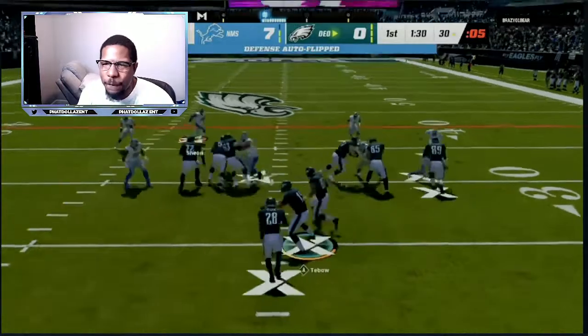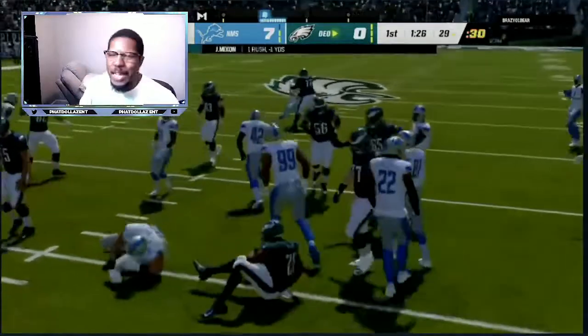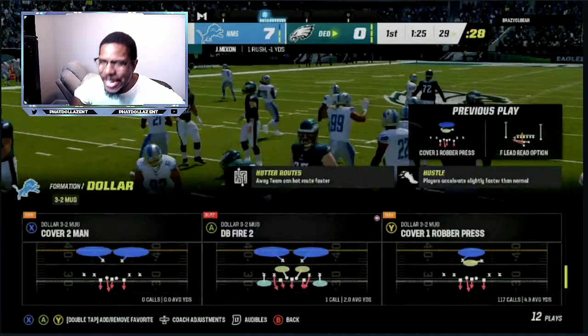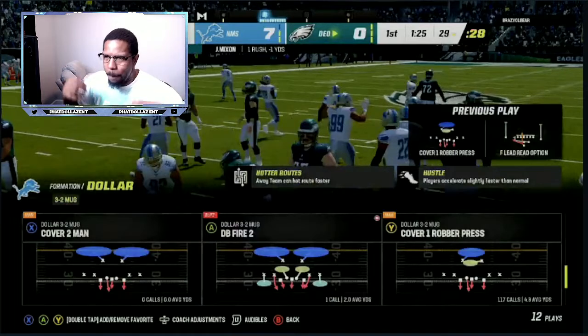All right, so the defense we're going to be going over is the Cover One Robert Press, out of the Bears defensive playbook. Cover One Robert Press has hands down the best man coverage in the game, and this is without me even shading. If you were to shade, it's going to make your coverage two times better. If y'all want me to go into practice mode and give y'all a step-by-step, let me know in the comment section.